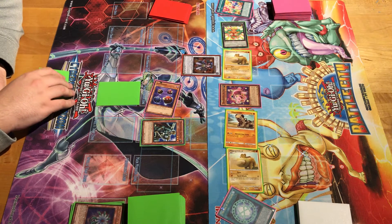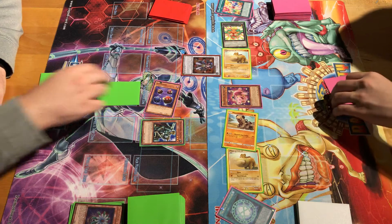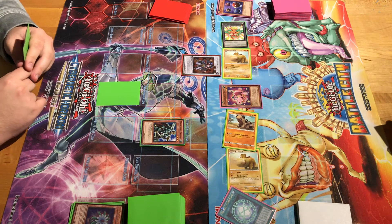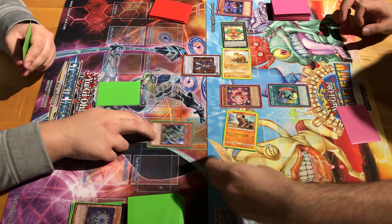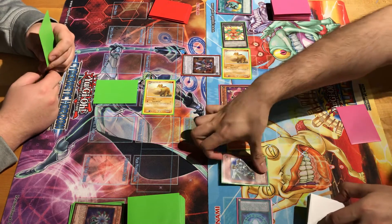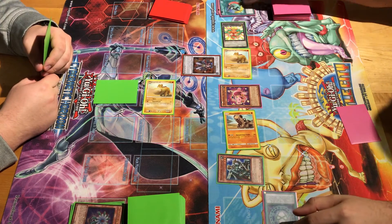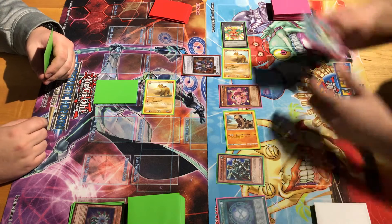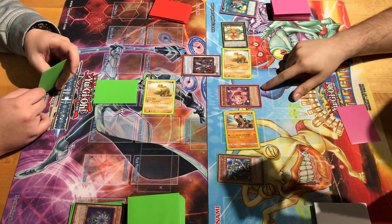Marauding has 1,200 attack. Battle phase — swing. Main Phase 2. Can't special from the extra deck. Creature Swap — here's a token for you. Switch Marauding to defense. Actually I can't switch. You can't for the rest of this turn. Still can't use the extra deck either. Should have attacked over Marauding, I forgot. Seal of Ori Chalcos — they all gain 500 attack. Don't forget that.